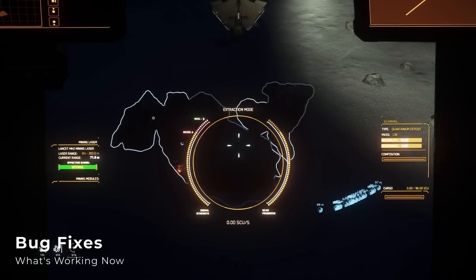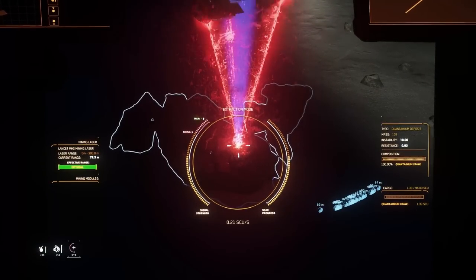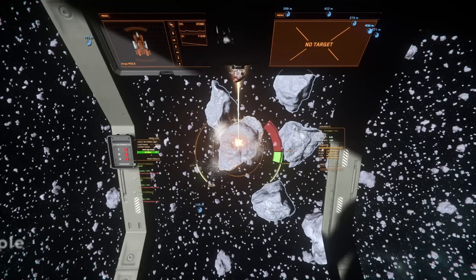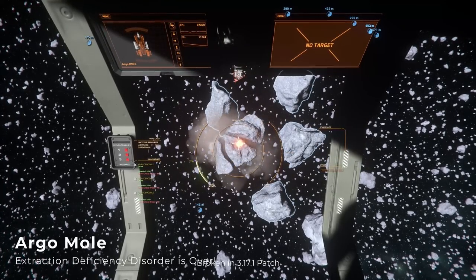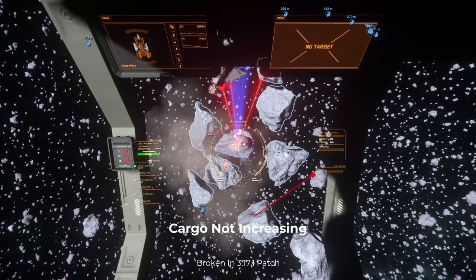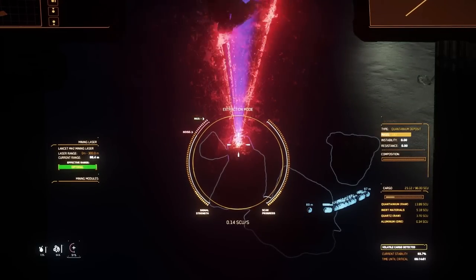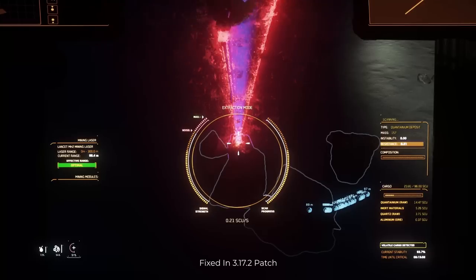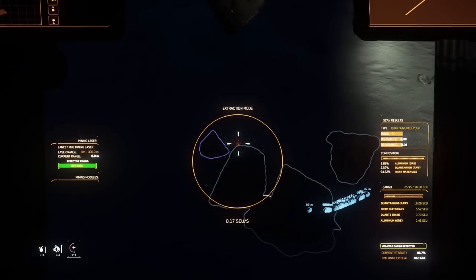And now for the bug fixes. Mole extraction is now working, and I can say that the Mole is fully functional. Starting in 3.17.1, the Mole cargo capacity didn't function, meaning that you could spend an entire mining trip surveying and fracturing, but when you started to extract, the materials would just disappear. The cargo now functions properly, and I did several runs on the PTU build without issue, so I can officially confirm that the Mole is back.